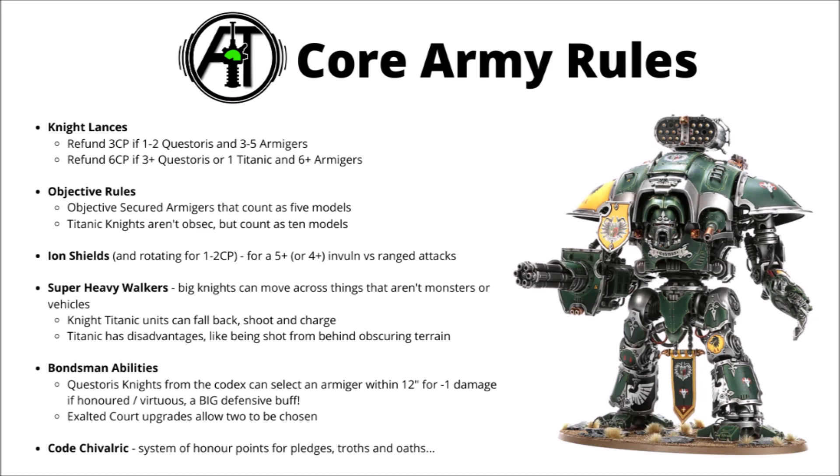Bondsman abilities are a common thing throughout Imperial Knights. Generally the Questoris have these, and they can select an armager within 12 inches for a minus 1 damage buff, provided the army as a whole is Honoured or Virtuous. The Exalted Court upgrades are usually very popular, as they allow you to select two different armagers for those buffs. Each Questoris Knight also gives its own flavour of buff to the armagers, but the minus 1 damage is just pretty amazing all by itself.